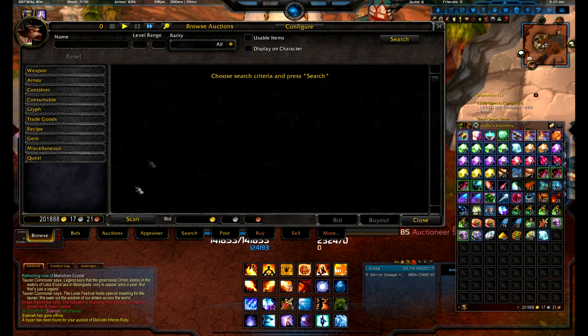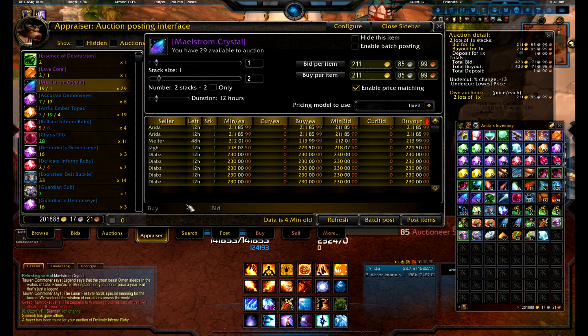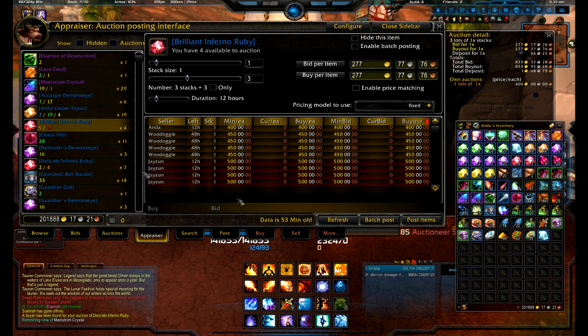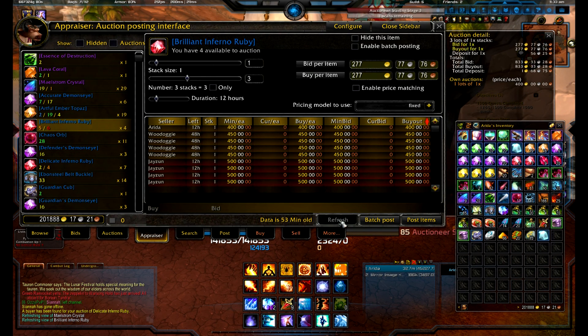With Auctioneer, I use this tab — the Appraiser tab. I'm going to go over real quick how to use this. I just posted up some Maelstrom Crystals, and it looks like I'm going to need to post some brilliant Inferno Rubies because I just sold the ones I had up there, and I did.